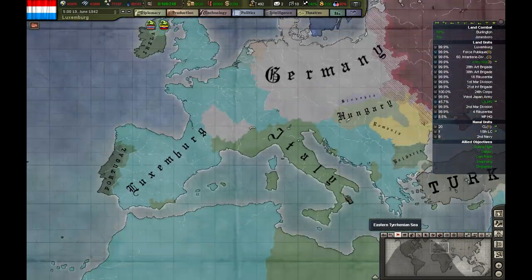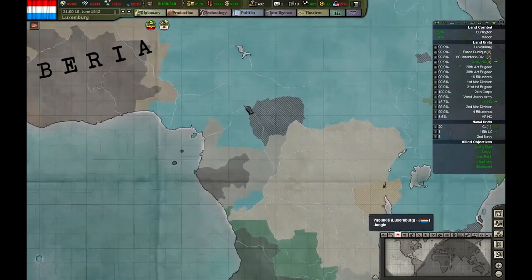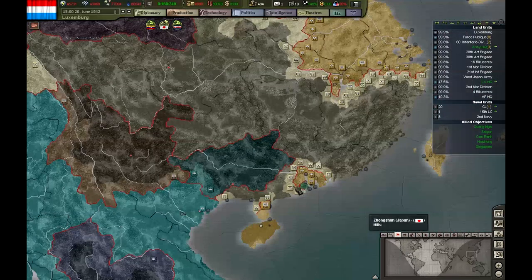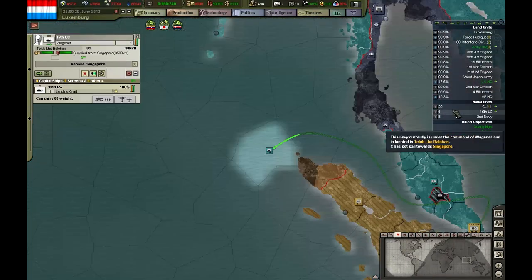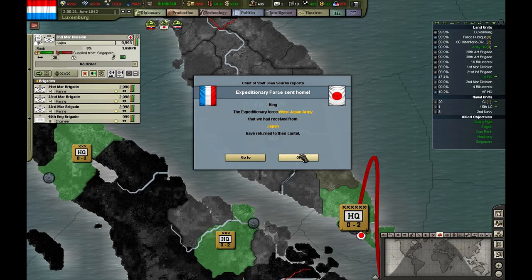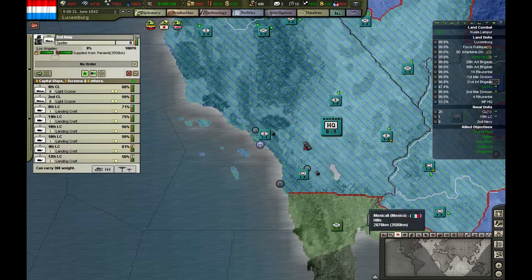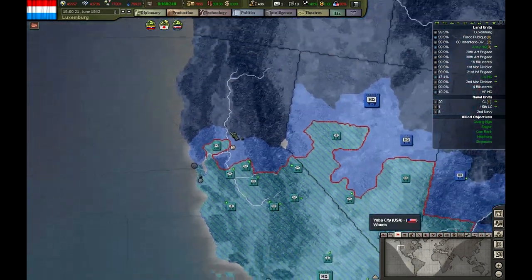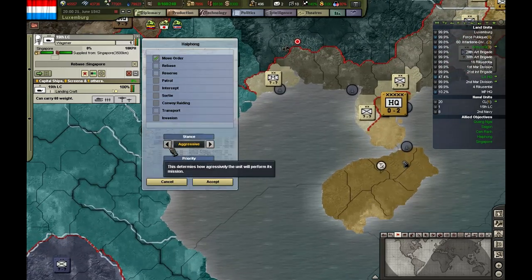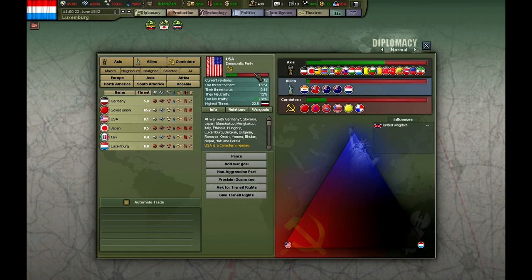We'll use these if the Germans don't last long enough. Our core is now under Japanese control. How come these guys are not there waiting for fuel? Okay, then go there. That guy is busy, go grab this one. Surrender progress — we are about to surrender.